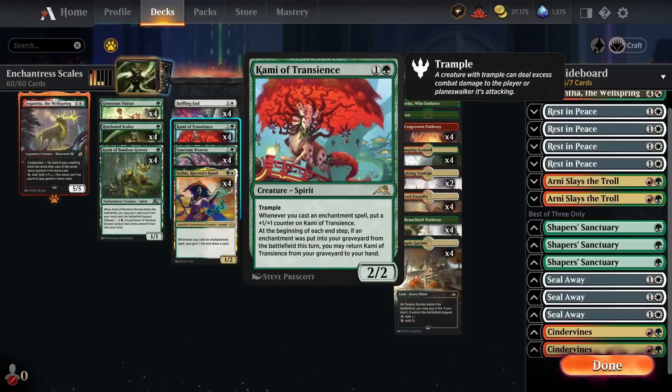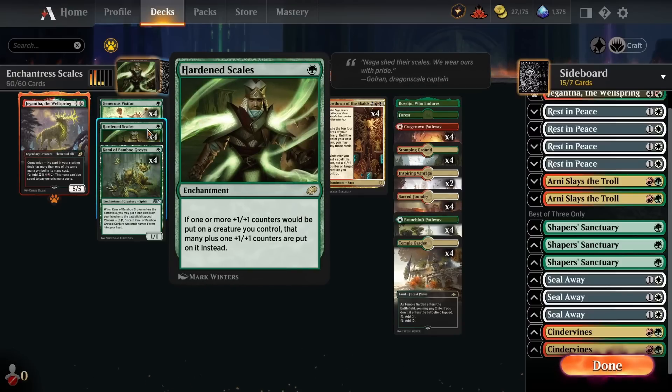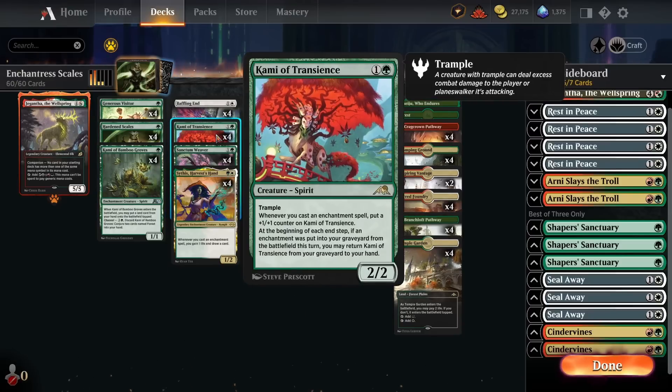We've got four copies of Kami of Transients — a two-mana 2/2 with trample. Whenever we cast an enchantment spell, we put a +1/+1 counter on the Kami. At the beginning of each end step, if an enchantment was put into the graveyard from our battlefield, we get to return it to our hand. Similar to Generous Visitor, as we cast enchantments we'll put loads of +1/+1 counters on it. The trample is specifically very important in the deck.